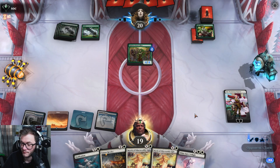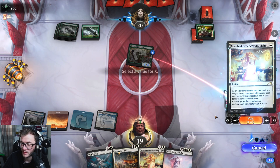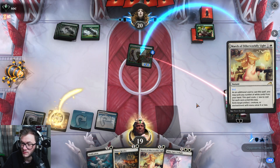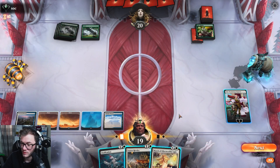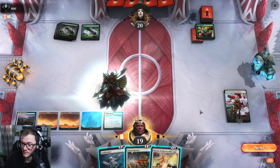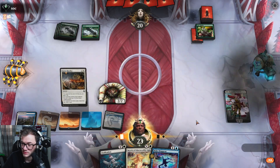Carry the lights on, White Sun's Twilight — alright, okay, and we're off. Make a guy, reduce, draw cards — sure, alright.